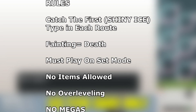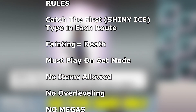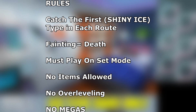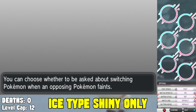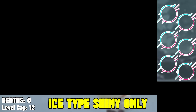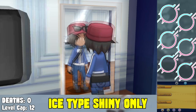The rules: it's a hardcore Nuzlocke, the first Pokemon or whatever ice type I catch has to be a shiny Pokemon, and I can only catch one per route. It's gonna be a long time before we encounter a lot of ice types because ice types are normally held off into later in the game, same with dragon types. It's gonna be a very tough challenge in Pokemon Y because there's actually a version exclusive Pokemon and all that.